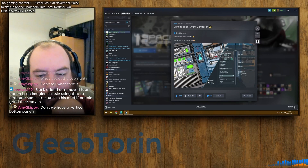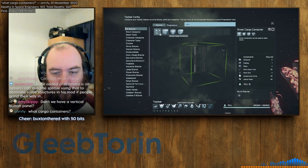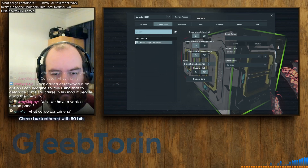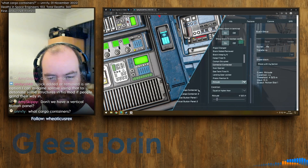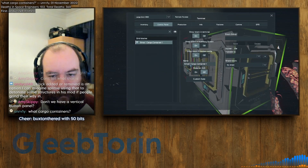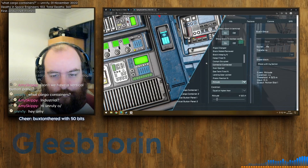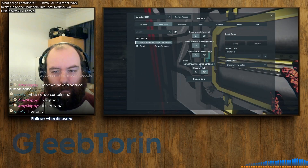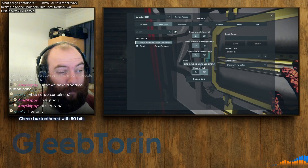I need to check out the names of the cargo containers — this has really got me thinking. If we have a look at that... if that is a small cargo container, and this one says something cargo container 1, look how close it is to the edge — but it's got plenty of space. So how much space would that have to take to get that close? Industrial? That's too close. So that's possibly a new block as well — a new cargo container. That's interesting.